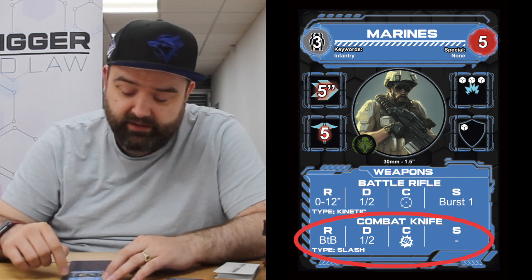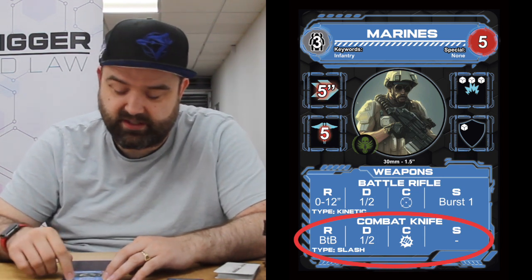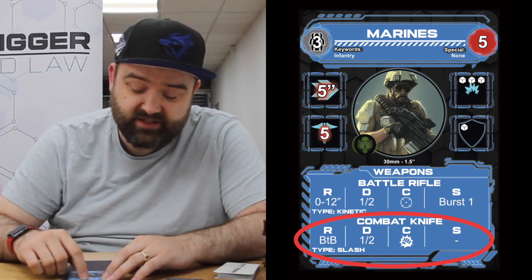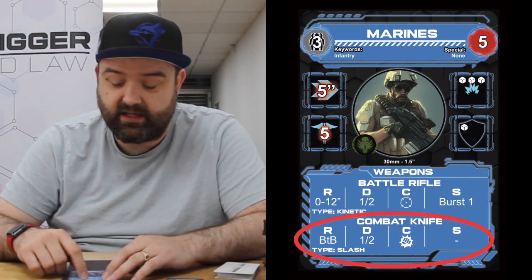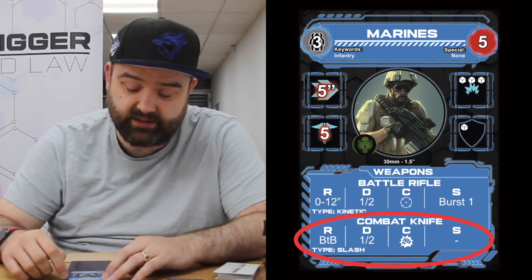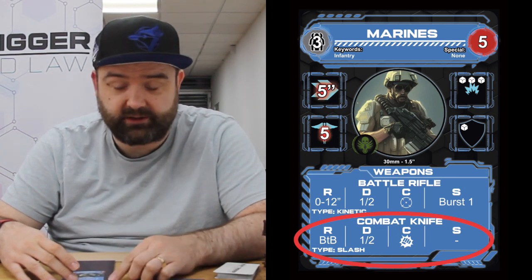The melee weapon is the combat knife. The range is B2B — base to base — meaning you have to be in base contact with your target. Damage is again one slash two, so one damage normally and two on a crit. The weapon class icon of a fist and explosion tells us it's a melee weapon. There are no special rules for the combat knife, and the damage type is slashing. That's the whole of the front of the card.